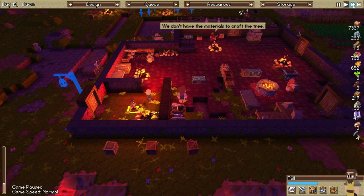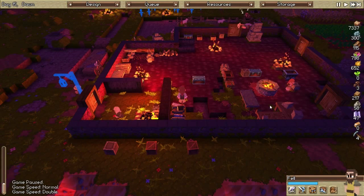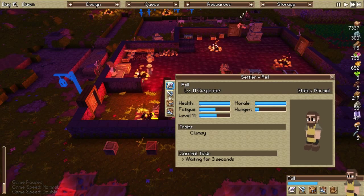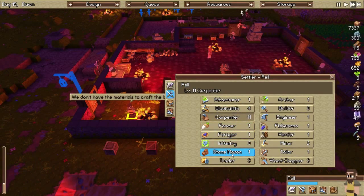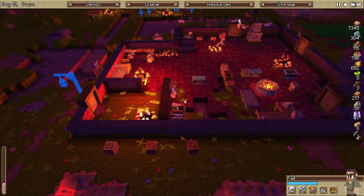Fast forward — we don't have the materials, created a lamppost, I understand that. Get a move on. Fell, Fell, Fell — you're killing me. You don't want to be a carpenter? Alright, why don't you just be a miner then. You can do plenty of stuff in mining.